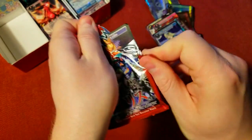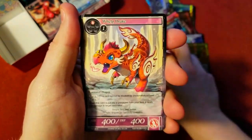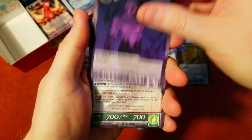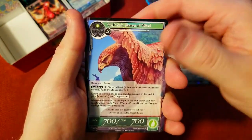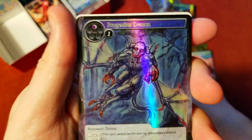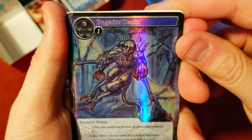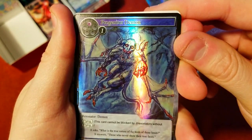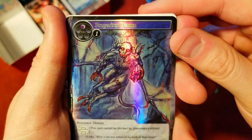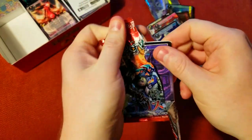Two packs left — can we get one more stamped? We'll see, let's do this! Uncommon, crappy eagle bird, Light Magic Stone foil, and the creepy-looking demon guy — just a common, but his artwork I'm not a fan of. It looks like it's colored with really crappy crayons. Just not a fan. Last one — give us something good.